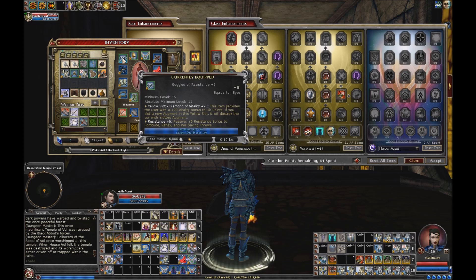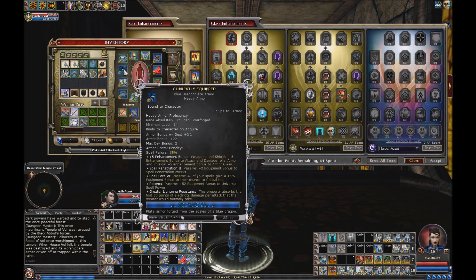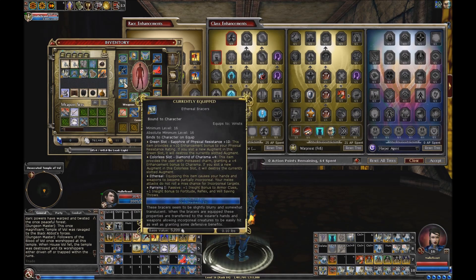A lot of it's the same since the last one, I kind of went over it quickly. I've got the Resistance 6, Vitality 20 going on on the goggles — it's a pretty nice set of goggles. And then the Blue Dragon Plate Armor, that's the same. Really, really nice armor for a caster, and then the heavy version is good for the more tanky side of things that I'm looking to do with this build.